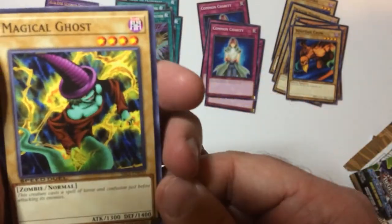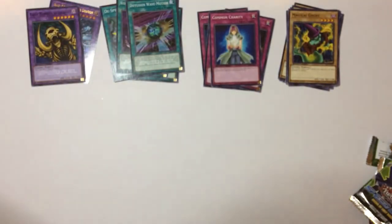Dark Soul, Whoop Tail Crow, another Common Charity, and Magical Ghost. Well, I'm not too excited about that. Let's open some more packs.